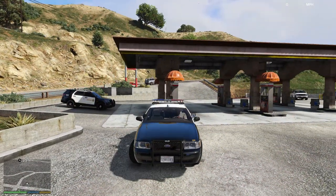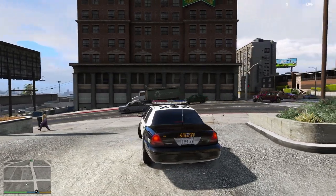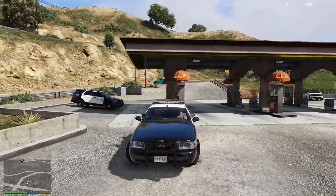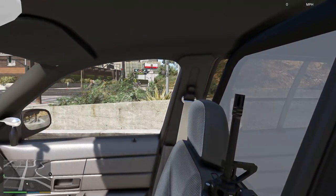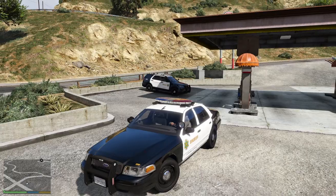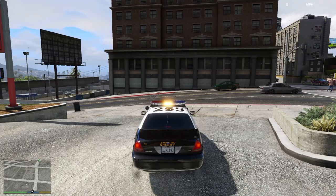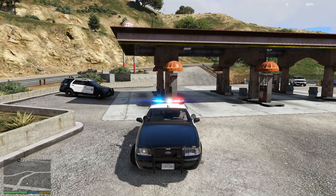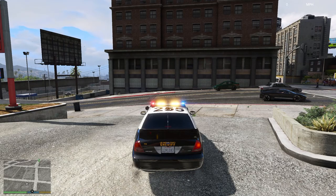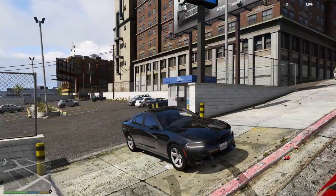This is the next vehicle in the pack — a Crown Vic. It's got the older-style light bar on the top, which I actually quite like. The interior is quite plain as you'd expect, with green lights on the dash which is nice. Stage one lighting — the traffic advisor is bright as hell. Stage two lighting, and then stage three lighting with all the lights. It uses the FBI sound.